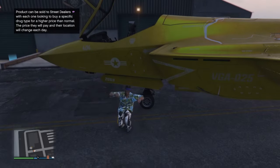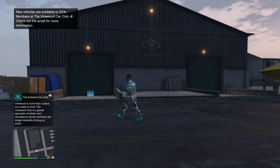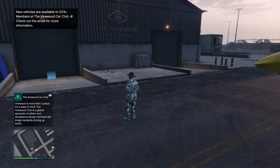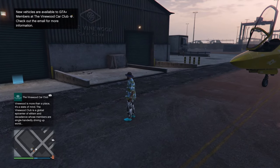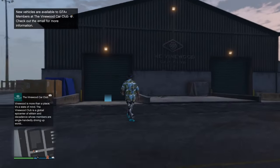Welcome back to another video. Today we are taking a look at the Vinewood Car Club. This is a new property or location in GTA Online that was added with the latest update, the Mercenaries DLC. And right now we're just going to take a quick look at what it exactly is.